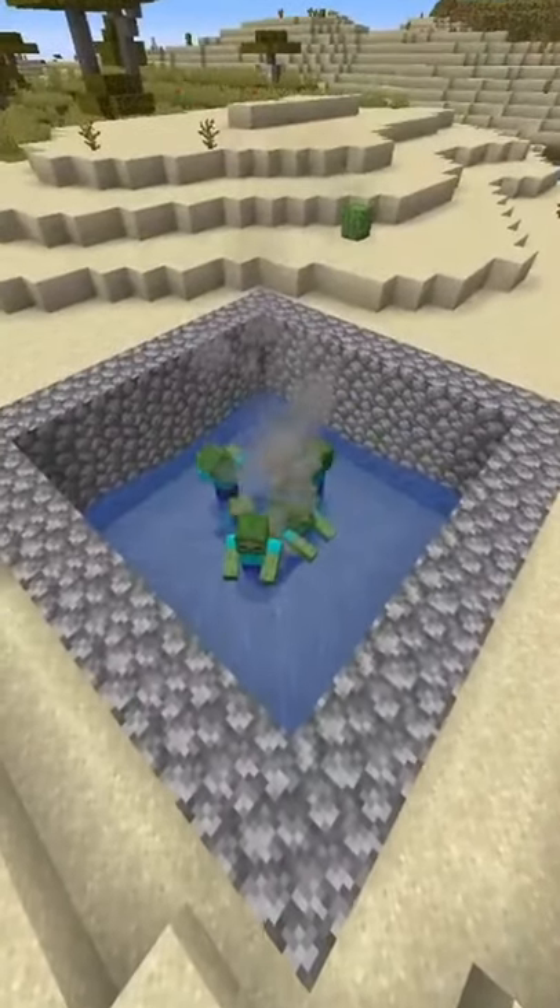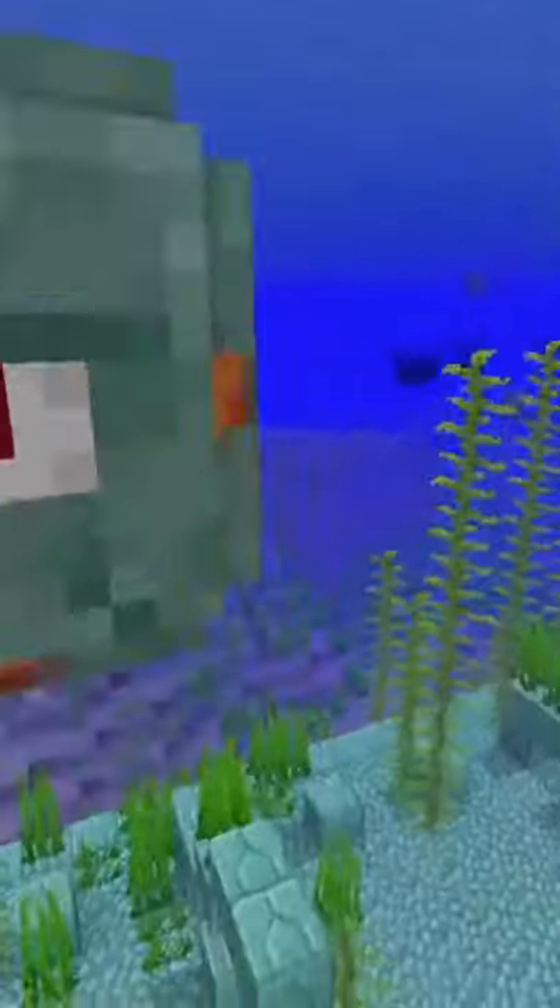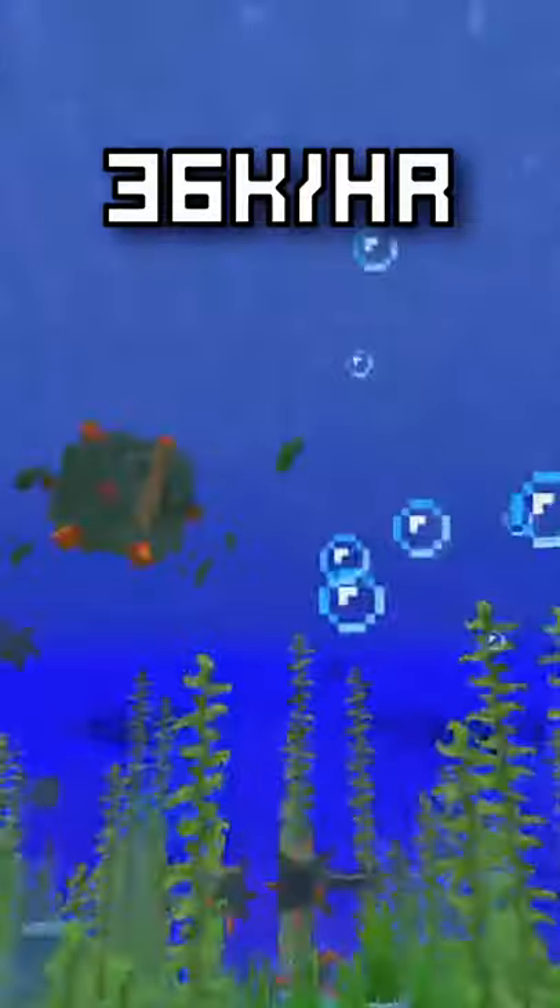What's the best way to gain XP in Minecraft? Your average mob farm can get you about 48 XP a minute, but we can get better. If you went and created a guardian farm, you can get around 36,000 XP an hour.